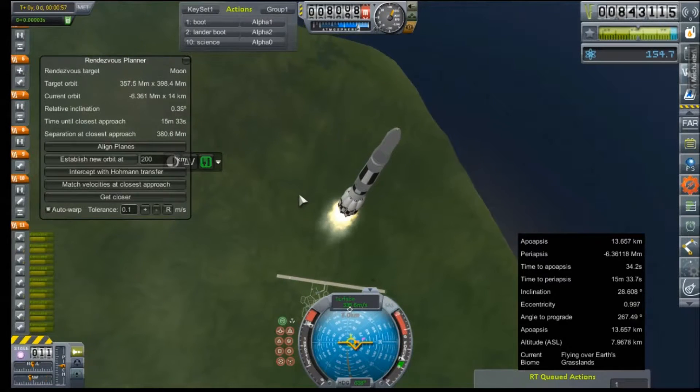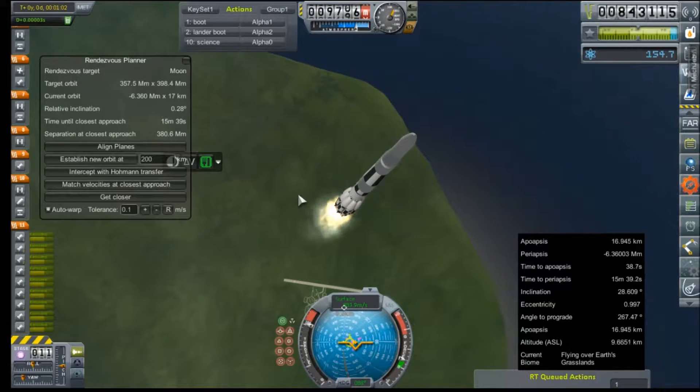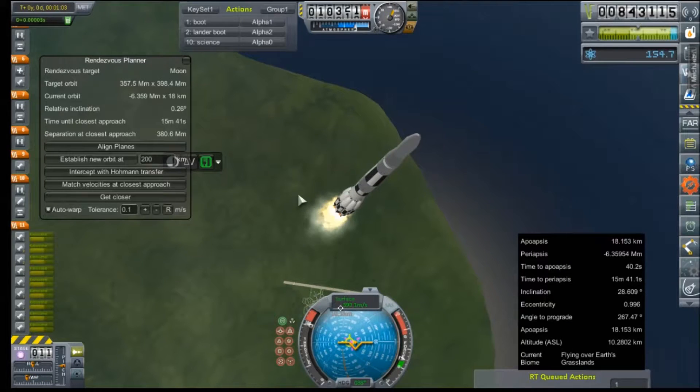The delicate part — bringing it over to a heading angle that is appropriate for my altitude and speed while also not tearing the rocket apart.